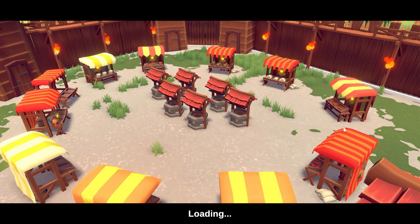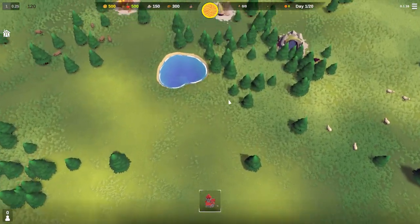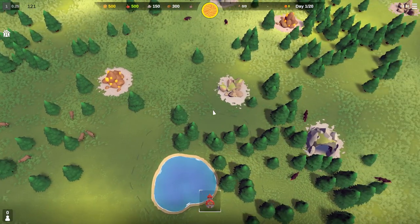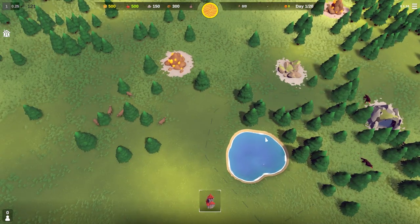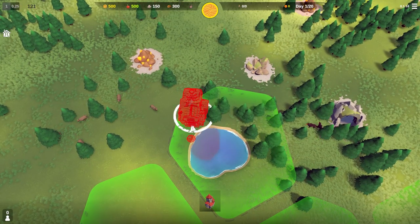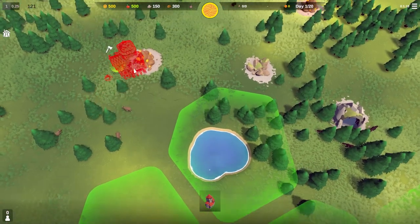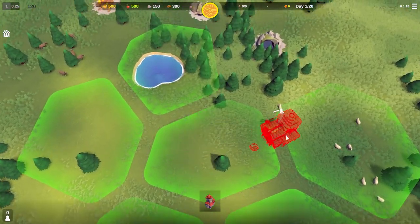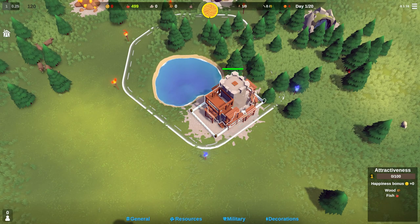Some of the biggest advice you guys gave me is to use the wolves as a buffer zone, which is smart. Also, upgrade my buildings so they can hold more workers. This is a really good starting place — we have wood, water, stone, all in just these four areas. I think I'm gonna build over here near the water, chop down the wood and expand outward. There's also food here.